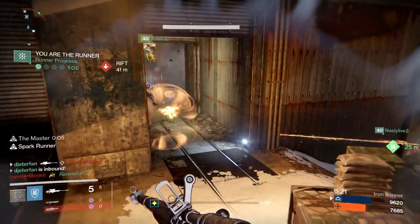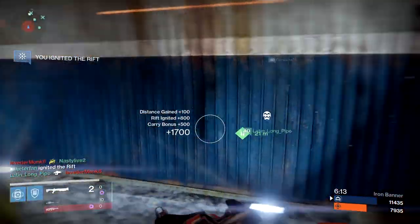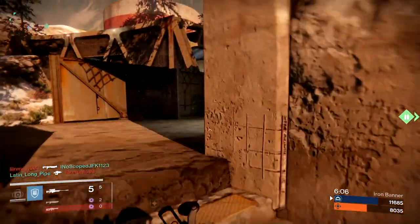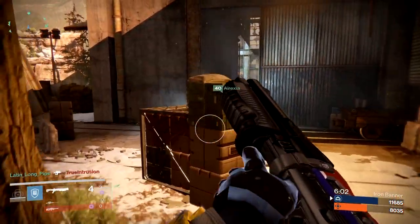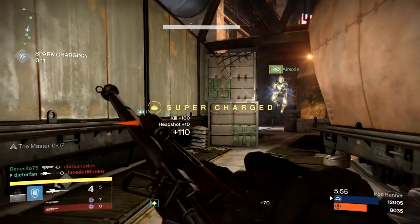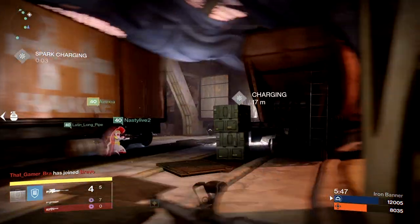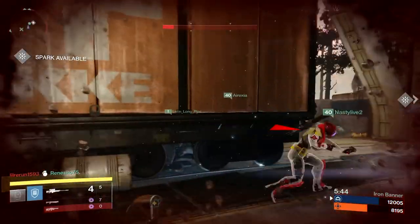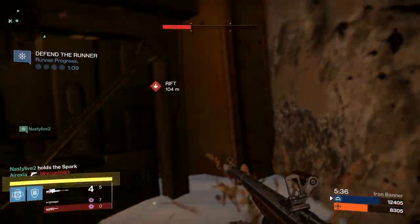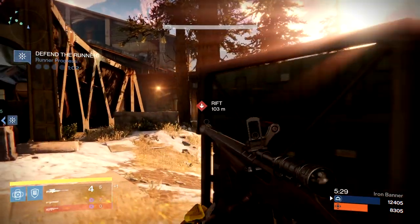If you are the person running the spark in a fireteam, it's very important that you are never at the front of your fireteam. On your minimap you'll see green dots showing where your fireteam is. If you're running the spark, make sure you're not at the front line — the way spawns work in Rift, enemies will always spawn in front of you. Stay behind a couple of teammates so you don't get killed easily. You have a minute and a half to capture the spark, so it's not a race. Take time to run back to your spawn, get with teammates, then push together as a team for a pretty much guaranteed capture every time.